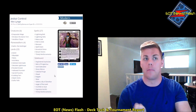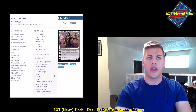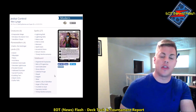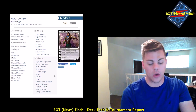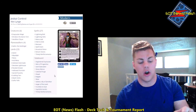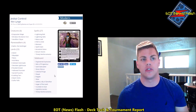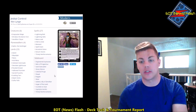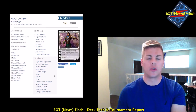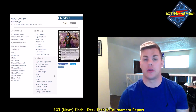Round four was a draw — I don't remember what he was playing, I think Zoo or Burn. With only five rounds, going three wins, one draw, and one loss was going to be fine for top eight, so I knew I just had to play out round five. Round five is where I felt outclassed. He was on Mardu Goryo's Vengeance — an interesting build. Most Goryo's Vengeance decks I'd faced were red-black or Grixis, but he brought white for Nahiri and Lingering Souls.